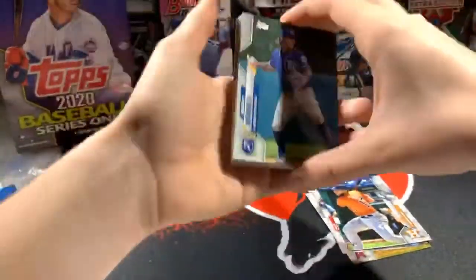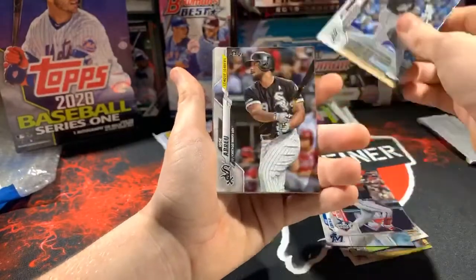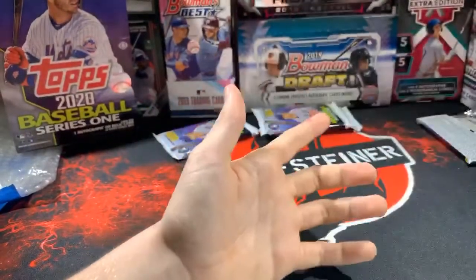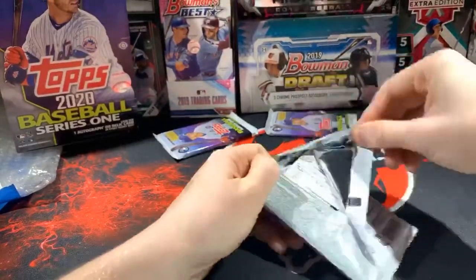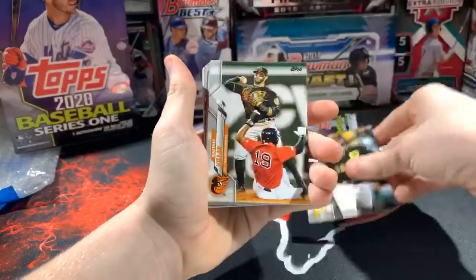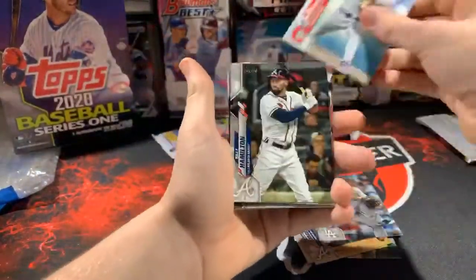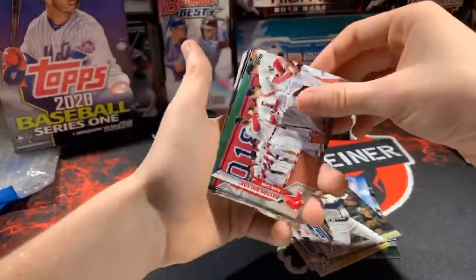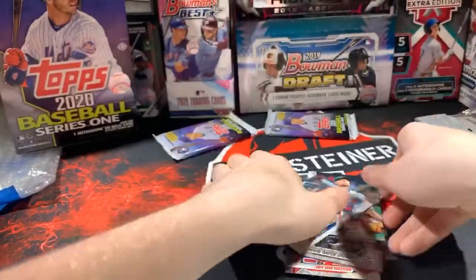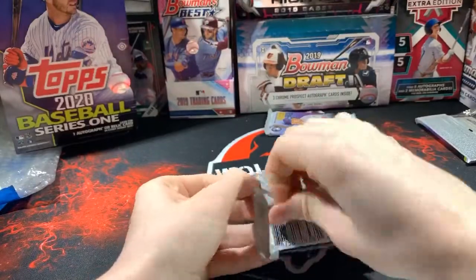I just realized we have not gotten a Yordan Alvarez — that's probably the biggest name out of this and we still haven't gotten it. I'm praying. Juan Soto, Tim Anderson, Jose Abreu, Gleyber Torres, Edgar Martinez, Cesar Hernandez, and Anthony Santander. Nice mark on the back for the Braves. Josh Bell, Robinson Cano, Julio Teheran — he's going to the Angels as well — Clevenger, Billy Hamilton — that's his first Braves card. Boston Red Sox, Philadelphia Phillies, Padres. Aaron Judge and Nick Markakis. Two more packs to go plus our silver pack and our hit pack — so technically four packs to go.